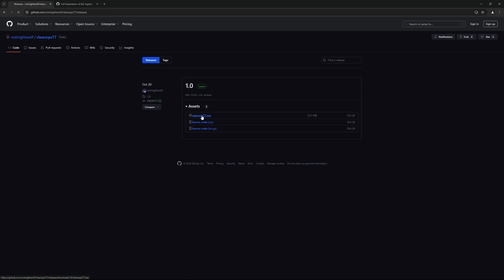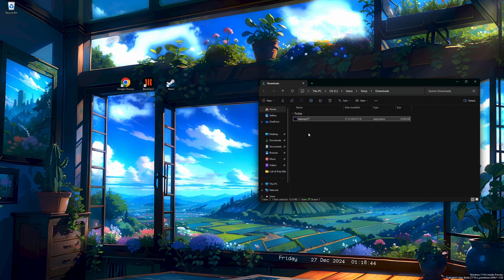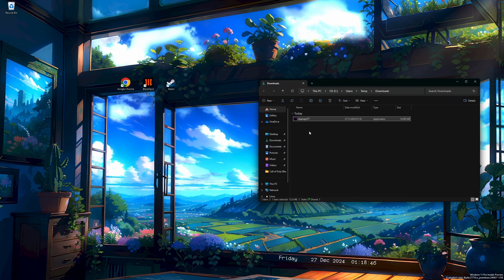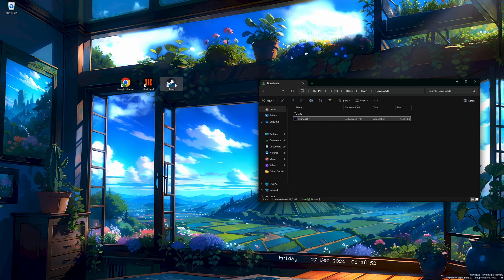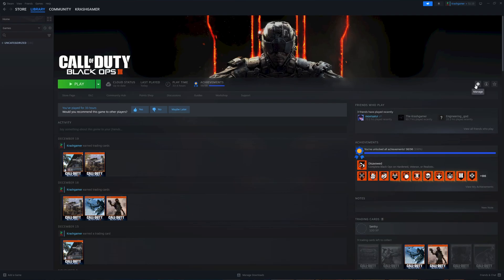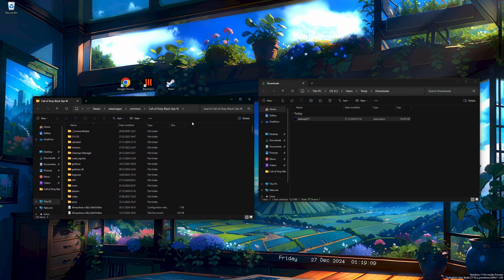Just click on the file and your browser should automatically start downloading the patch. Once finished, you can go into your downloads folder to see that the exe has been downloaded. You can now close the browser again if you like, and we can continue with setting up the patch. The cleanups.t7.exe needs to be put in your Black Ops 3 directory. The easiest way to find that is from your Steam library. Open Steam, select Black Ops 3 in your library, click on the cogwheel to the right and navigate from Manage to Browse Local Files. This will now open your Black Ops 3 directory. Simply put the cleanups.t7.exe in your game directory.